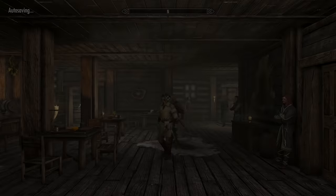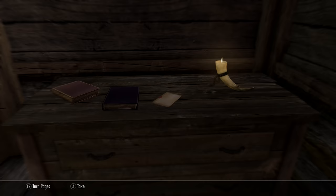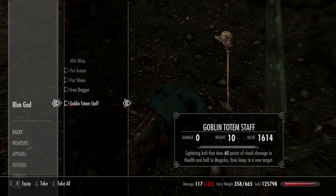Head to the bar in Riften and find a note giving directions to a goblin cave — this is where you can get Goth the goblin follower. He has a unique goblin staff that does 60 points of lightning shock damage that jumps to another target, and can also reduce health and halve magicka. It's a pretty unique and cool-looking weapon.